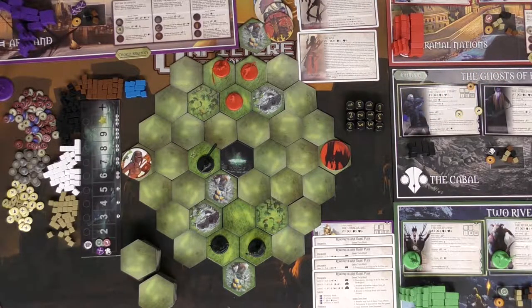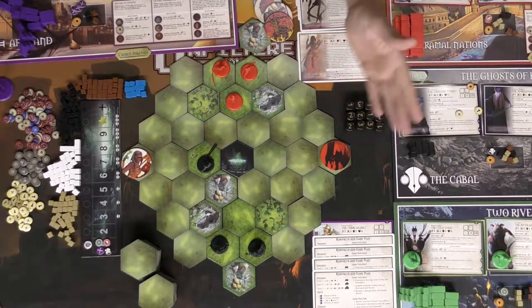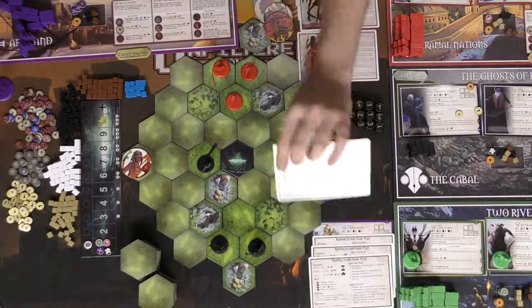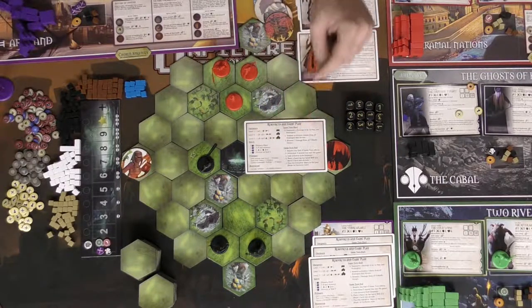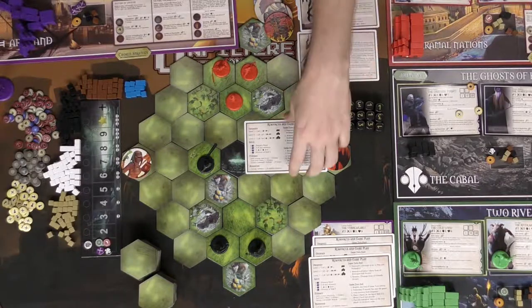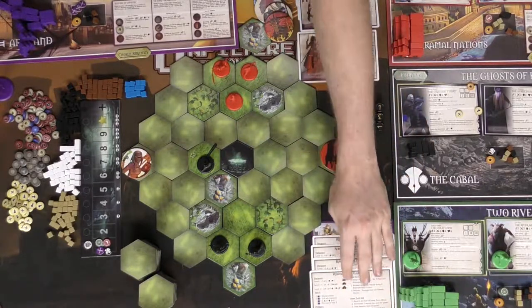There are three actions you can take: explore, which lets you flip a tile without walking into it; attack, by rolling your attack value versus the opponent's defense value and calculating the difference as damage to health; and build, where you can construct buildings. The chart shows costs for level one, two, and three — you build from one up to three — and buildings provide resources at the start of each round.